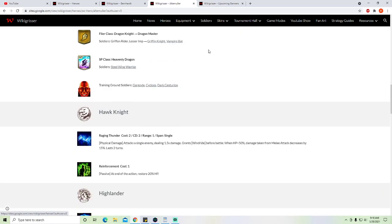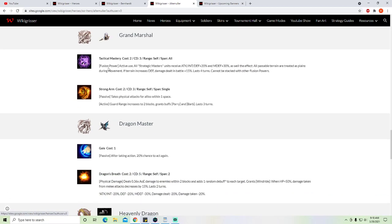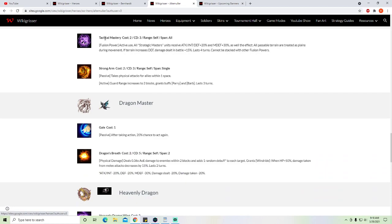We're going to jump to the bottom because you're not going to be using any of the other skills in his SP class except Tactical Mastery. This is his faction buff — after you use it, all Strategic Masters gain increased stats as well as an effect where all passable terrain are treated as planes during movement. If terrain increases defense, damage dealt is plus 15% in battle — this is only for single target. He can self-faction buff himself, which lets him access his new abilities' special talent.